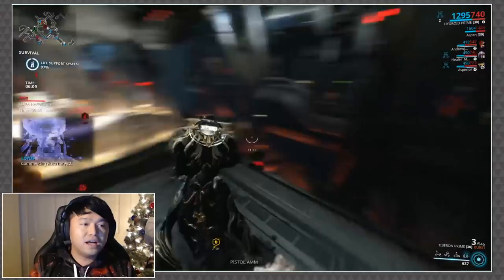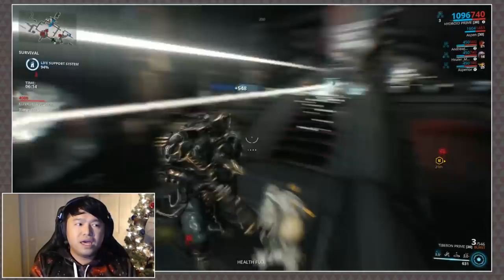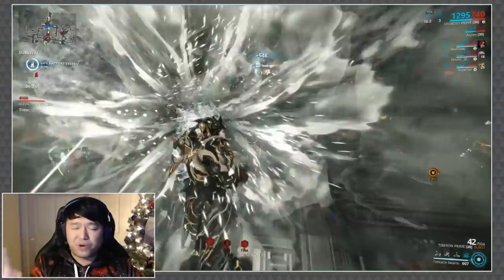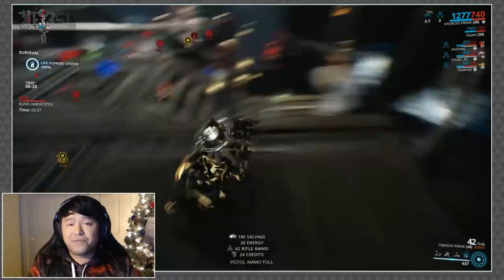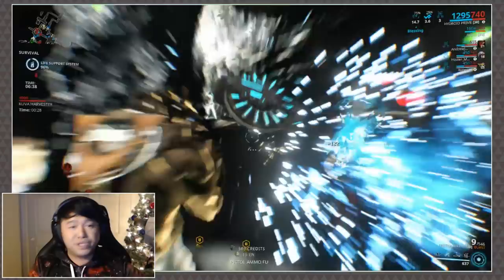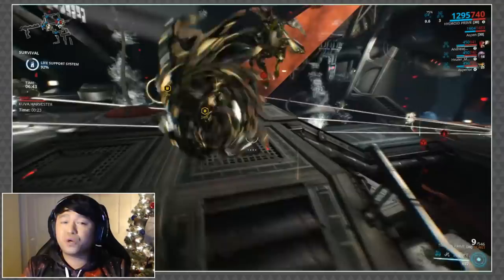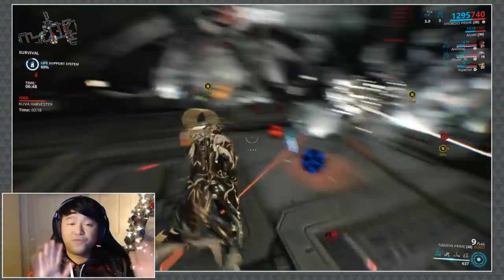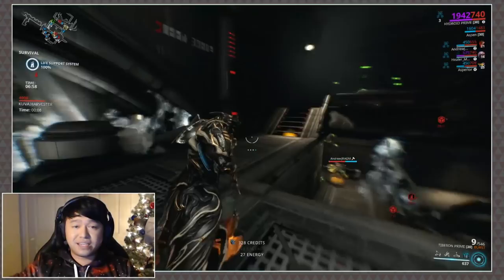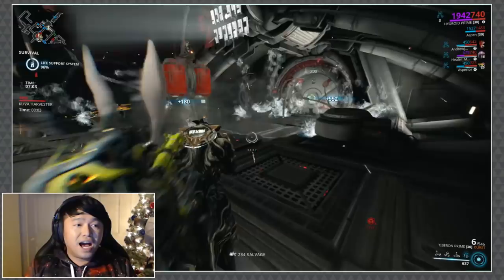If you want to bring a Warframe to Kuva survivals I always say grab a Hydroid or Nekros, or if you spot someone on your team that already has one you're pretty much set and can bring whatever you want. Nekros is definitely nice to have to ease the tension a bit. Stay in your Kuva survivals until the next flood and the next batch of missions pop up, then get in, do the quick missions you'll complete under four to four-and-a-half minutes, and you'll be completely fine.